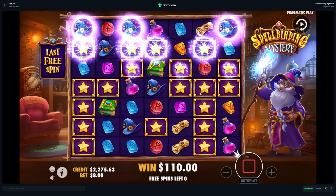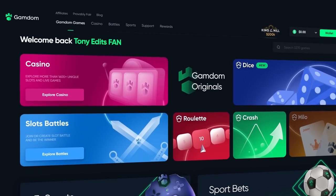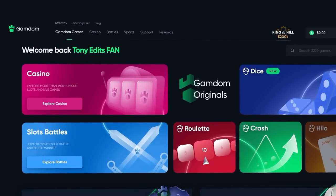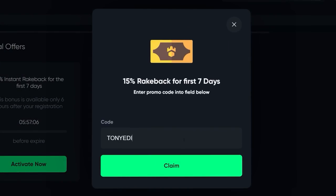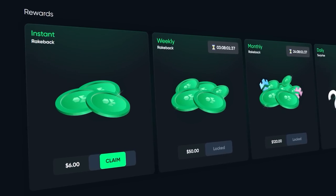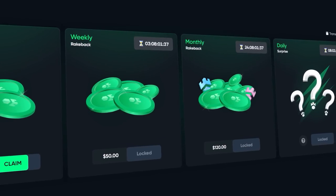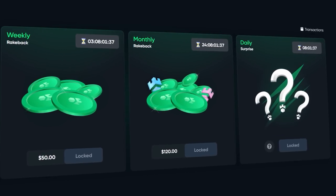Our final spin is an absolute miss guys, we just ripped so much already. Before we get back into the video, if you are above the age of 18 and new to Gamdom and want a chance to claim some rewards, go to the rewards button after registering and at the bottom of the page you'll see a box that says 'claim bonus.' In that box you can type in code TonyEdits to instantly unlock yourself a 15% rakeback for your first seven days registered on Gamdom, as well as instant rakeback, weekly rakeback, and monthly rakeback, and you can claim a daily surprise bonus every 24 hours. I appreciate all your support — thank you so much for checking out today's video.